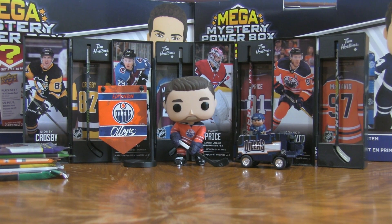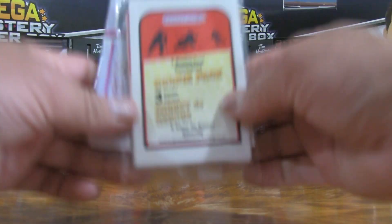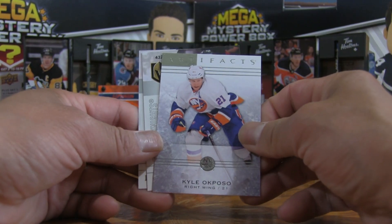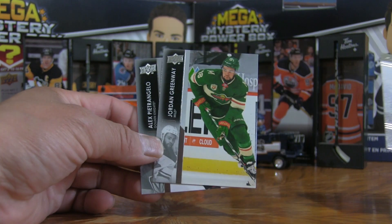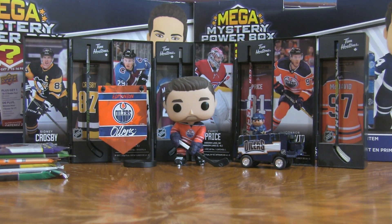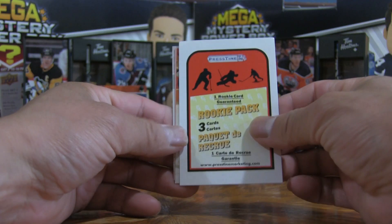We're getting warmed up, slightly off-centered because this is a new makeshift area for the hockey card breaks. We've got a rookie pack and a 2010-to-current pack. Opening the 2010-to-current, we have a Kyle Okposo Artifacts, a Jordan Greenway, and a Petrangelo — three cards in that pack. It's a pretty cool Artifacts design; some people love it, some don't. The hits are few and far between. Now rookie pack — will Pristine bring a massive rookie card?